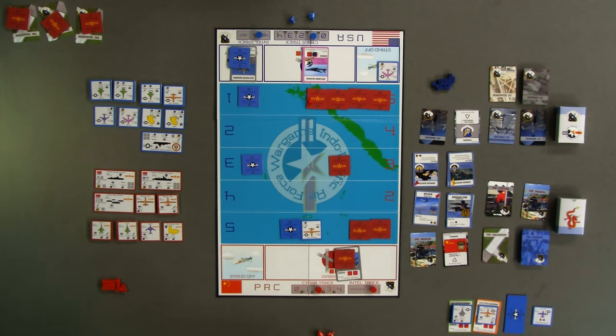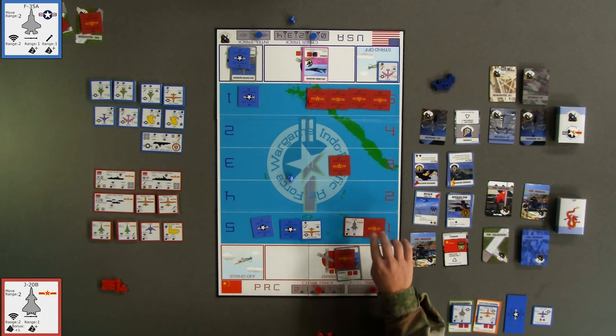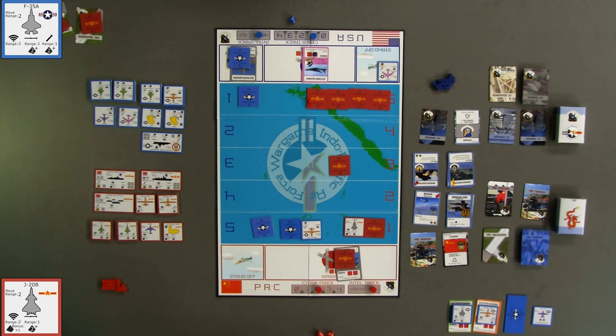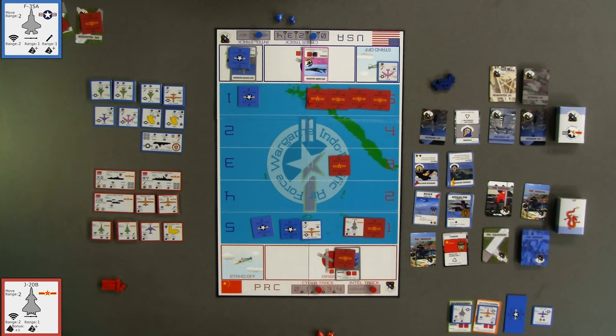For their 7th turn, blue declines to play an enabler card and moves an F-35 from band 3 to blue band 5. Next, the blue player uses one die to attempt to acquire a J-20 using the F-35 radar. The roll is a 4, which matches the acquisition rate for the stealthy J-20. Lastly, the blue player attempts to strike the J-20 at the airbase using the F-35. Since the red ADA unit was destroyed in turn 6, the blue player rolls a single die to get a 4, meaning the strike is successful and the F-35 will not go Winchester. Since the F-35 does not have the exploding die icon for ground attack, the damage inflicted is automatically one and a damage roll is not required. A single damage cube is then placed on the J-20 squadron card because of the attack. This concludes turn 7.